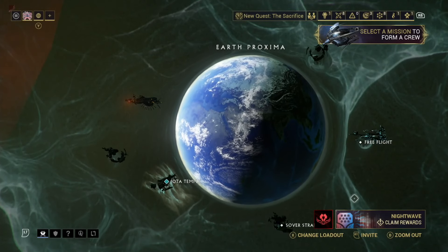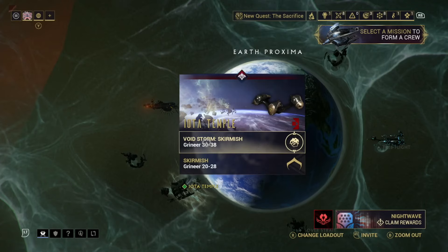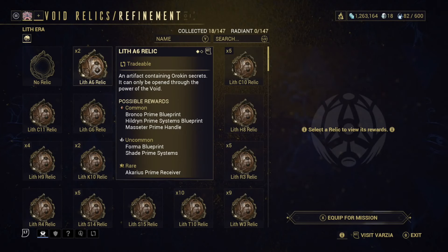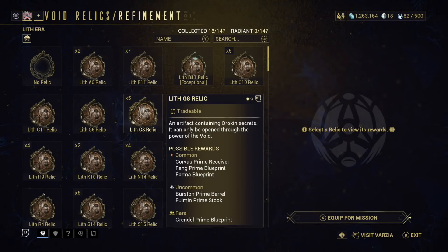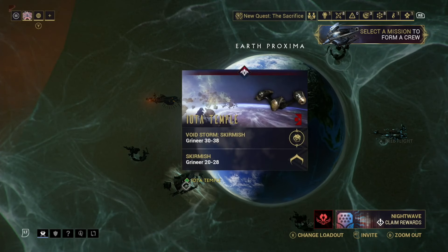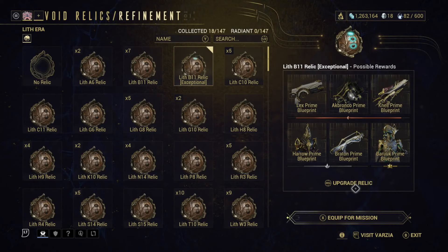We've done free flight, we've done Silver Grove Straight. Now I guess we're going to skirmish at Iota Temple. What is the difference between the regular and the Voidstorm? I don't know, but let's just go for it. Oh, this is a Relic mission - I guess I could try to focus on something. Harrow Prime Blueprint - really? I wish I could see the Foundry from here. Let's throw that on - sure, why not. We could also go for Braton Prime, Baruch, Nell, Akbronco, Lex Prime. Let's just equip it, sure - yes, let's see what happens.